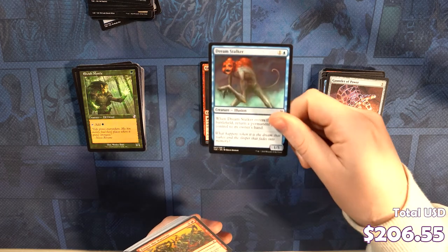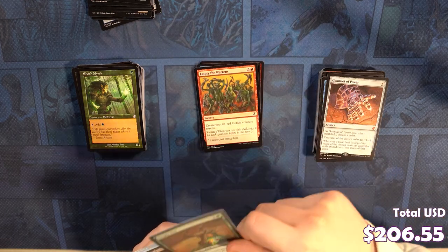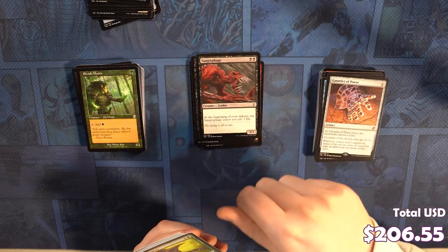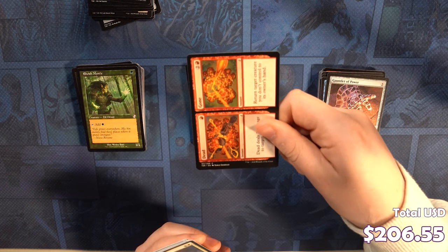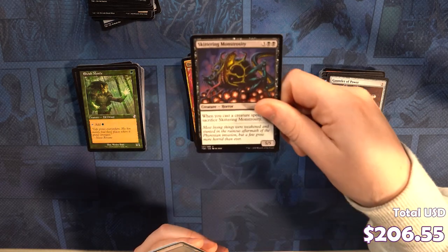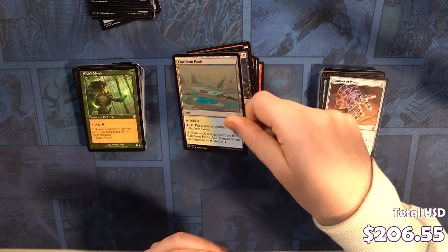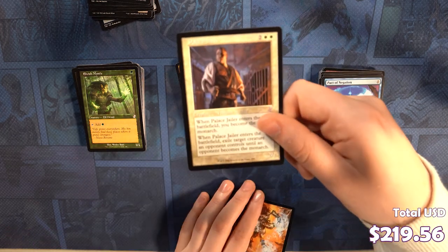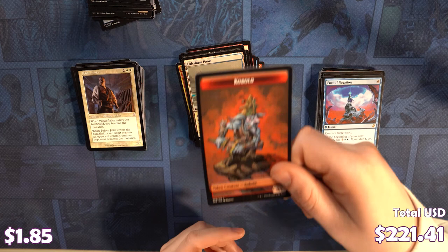Grinning Ignus, Dreamstalker, Empty the Warrens, Utopia Vow, Deep Cavern Nymph, Sangurophage, Gemhide Sliver, Dead and Gone, Benalish Cavalry, Wratog Trapper, Firewake Sliver, Skittering Monstrosity, Calciform Pools. Beautiful rare — Impact Tremors. And we got a Palace Jailer time-shifted. And we got a Cobalt.